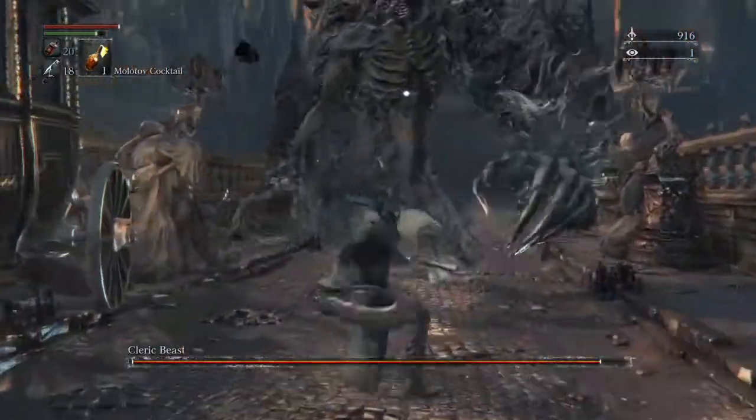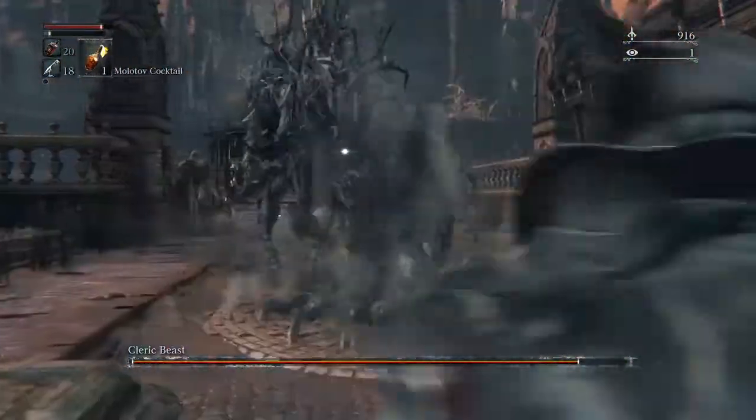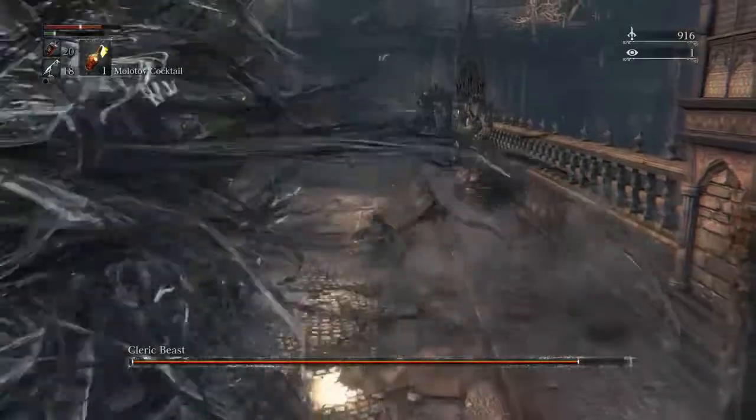My strategy for taking on this beast is to stay close to him, get a couple hits in, back up, and make sure you keep your distance — because that's going to be the key to this battle. Keep your distance, look for openings to attack him, and for the most part just keep moving.